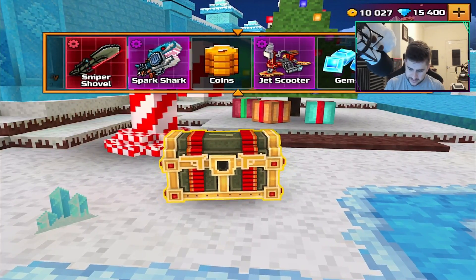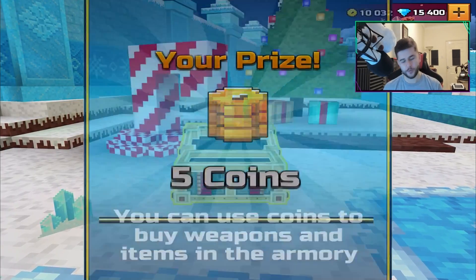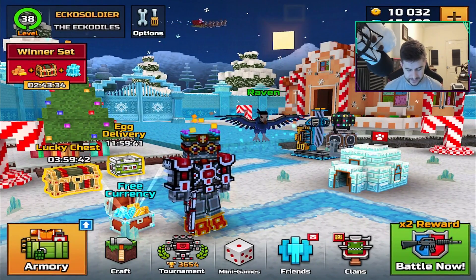Coins. Great. 10,000 coins and 15,000 gems — I am stacked. I'm ready to go. When anything new drops and I need to unlock it, we are going to be really, really good here. I don't need notifications on because I've played this game enough as it is.